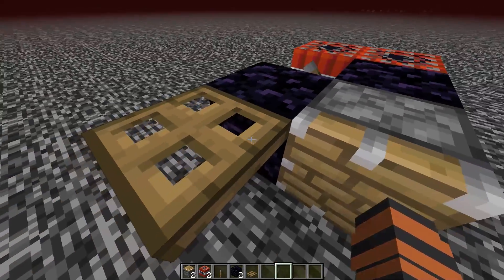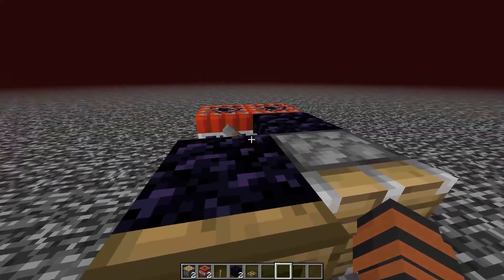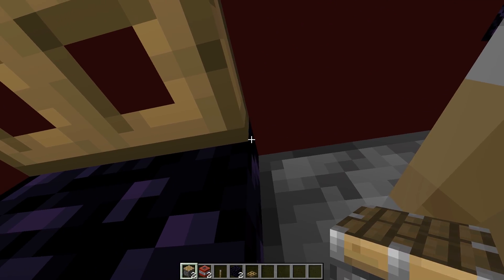So I'm going to start it off by flicking down the trapdoor. I'm going to stand here so the piston doesn't push me out of the way when I activate it. Activate that, hop under, and then get into this little block here and spam click.